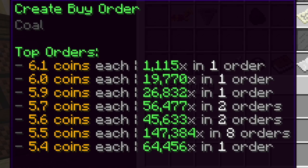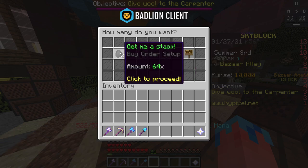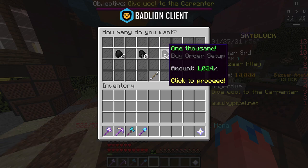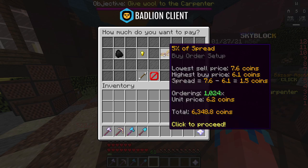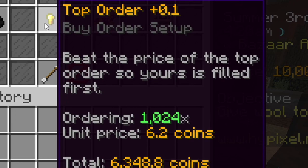The number you're wanting to look at is the top number, which for me right now is 6.1 — so every piece of Coal I buy, I will be spending 6.1 coins. If you click on this, you can put in an order for 64 Coal, 160 Coal, and 1,024 Coal. To start off, because I do have 10,000, if I click on the 1,024 Coal, it'll pop up with this menu. You want to buy the order for one coin more expensive — so per unit, I'll be spending 6.2 coins, and the total to buy 1,024 pieces of Coal will cost 6,348.8 coins.